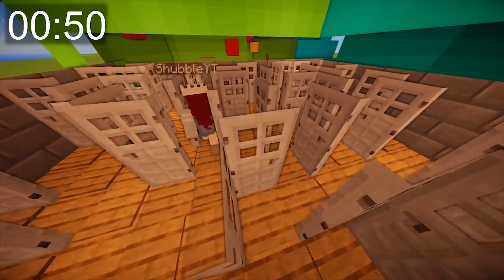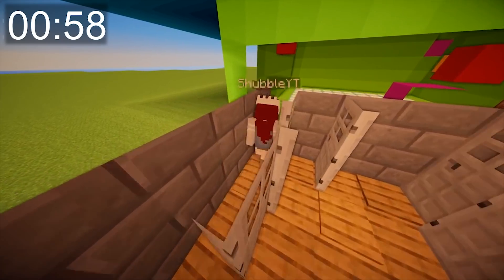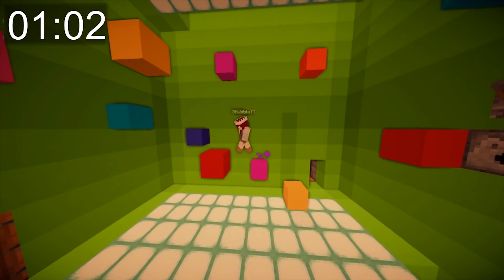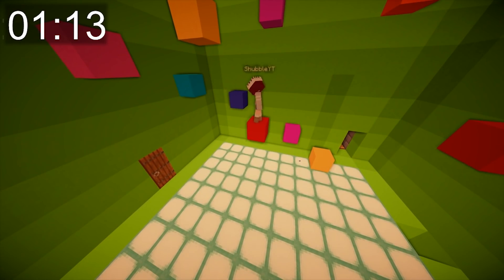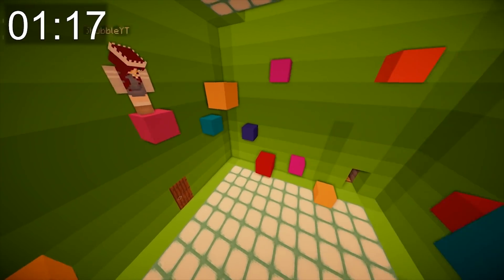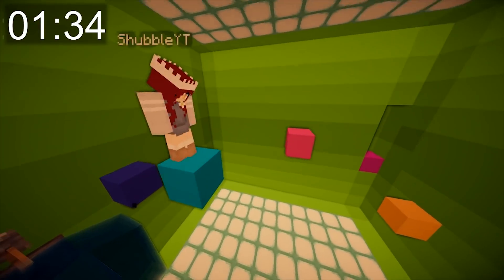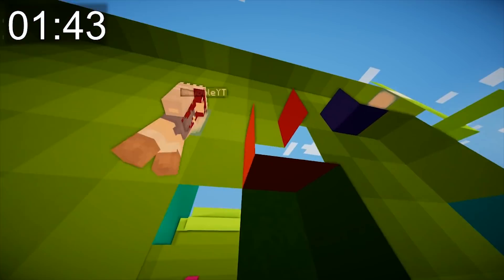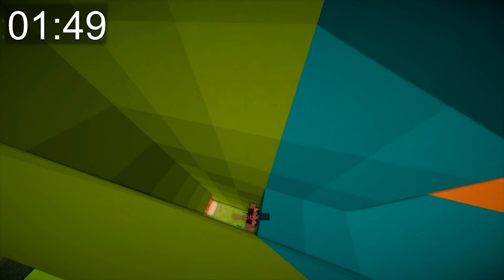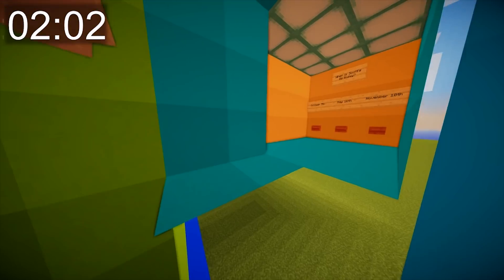Shovel navigates the door maze, briefly baited by barrier blocks and parrot sounds. She spots the checkpoint lever in the parkour room and uses it to skip ahead. Scott notes most people don't find it and struggle with the parkour far too long. Shovel makes steady progress, and Scott compliments her methodical approach.